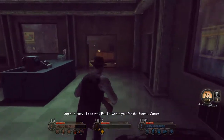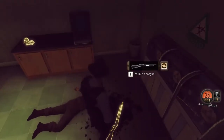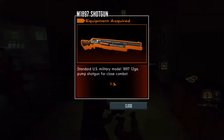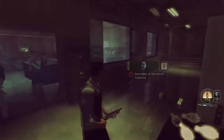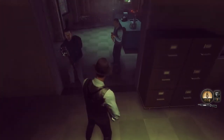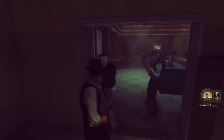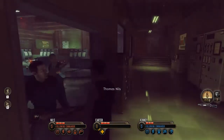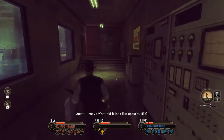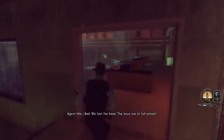I see why Falk wants you for the Bureau, Carter. That's what I told him. Oh, shotgun — yes please. I absolutely adore shotguns. Our two guys with rifles are going to be just fine. Actually, Nils — or Kenny — why do you have a gun? Is there any way to change that? What did it look like upstairs, Nils? Not necessary for right now. We lost the base — the boys are in full retreat. Do you think anyone made it out? No.